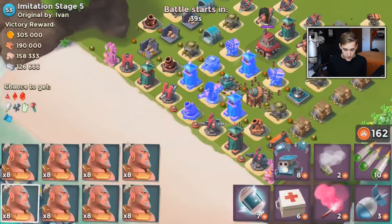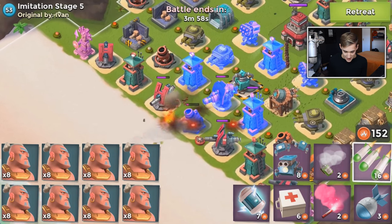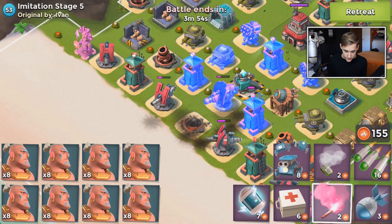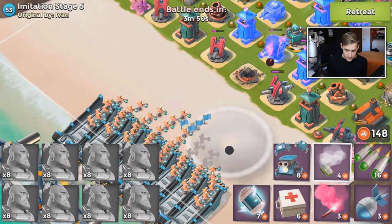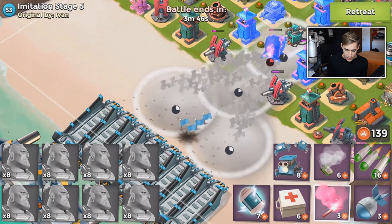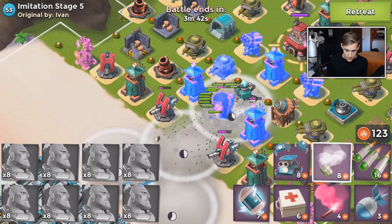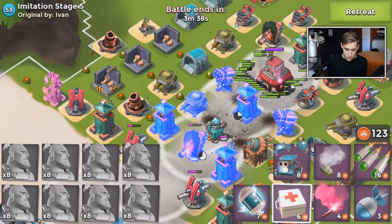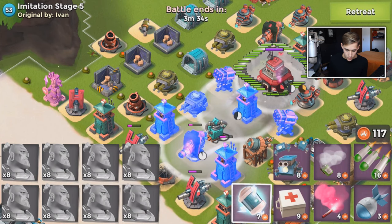We are on stage 5 - we're gonna be able to take this one down also, pretty easy. Honestly they have to get a little harder a little quicker in my opinion. Obviously they're gearing it more towards lower-level players and not higher-level players, but still this is a pretty easy base. I'm guessing I'll be able to beat stage 6 with Gunboat energy also, and then stage 7 I'll probably have to switch to a Hooka.